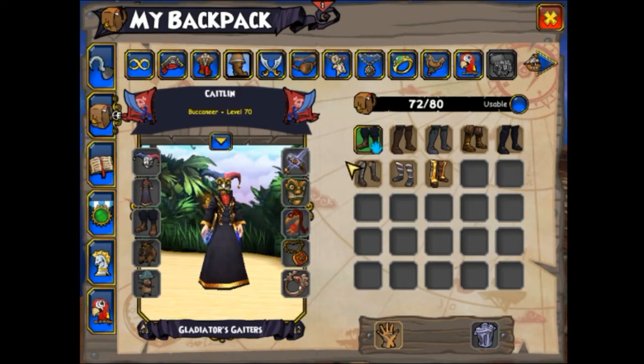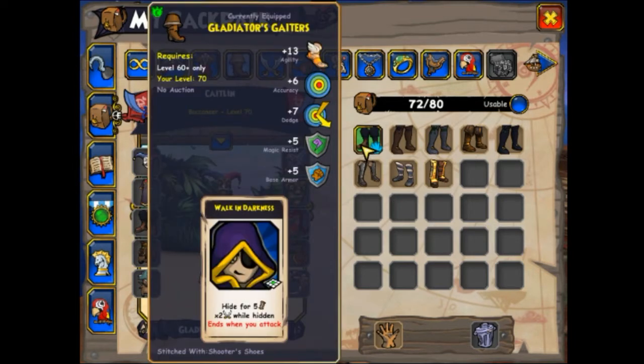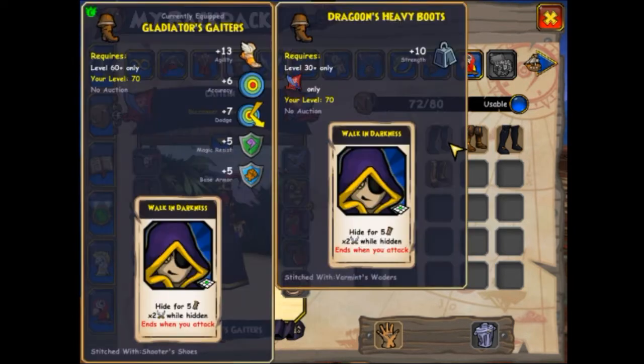Now for the boots, you got a couple of options, but the important thing is that they give Walk in Darkness. The best boots you can get are the Gladiator's Gators, which can be gotten from the Empire Bundle. The Empire Bundle, however, costs $40. So if you don't have $40 to spend, there are a couple of cheap options that I recommend, and they are almost as good. There are the Dragoon's Heavy Boots — you can get those from farming Tyson — and then there are ones from the Skull Island Bazaar that you can buy for a little bit of gold, which give 10 weapon power. Any of those boots will do for this setup, just make sure it gives Walk in Darkness.